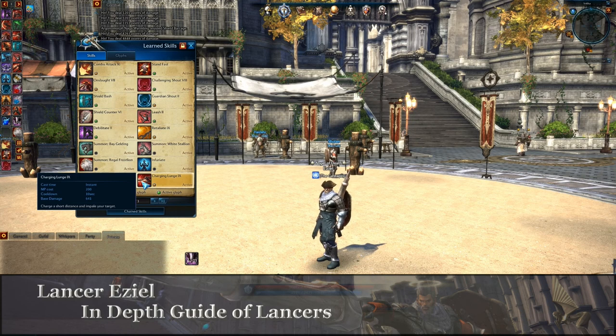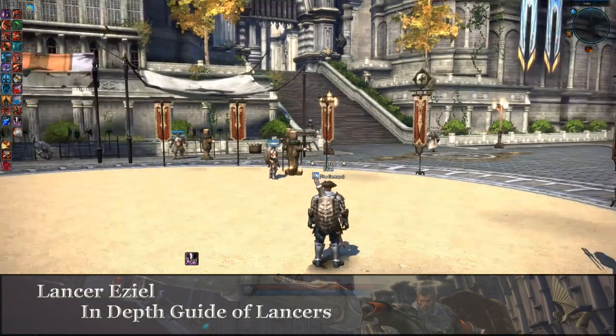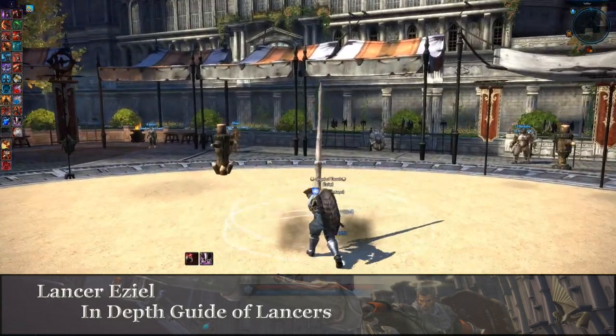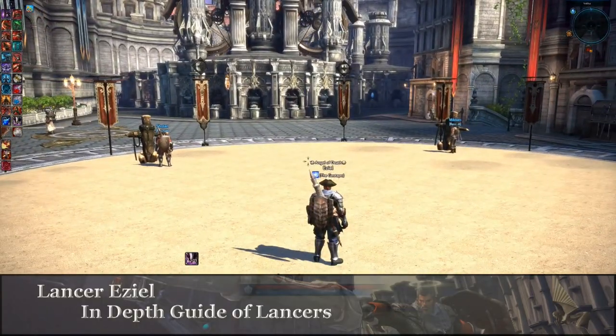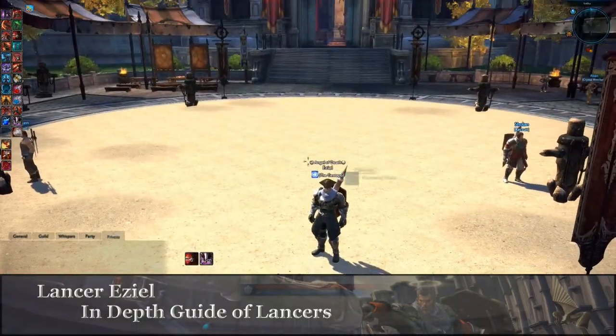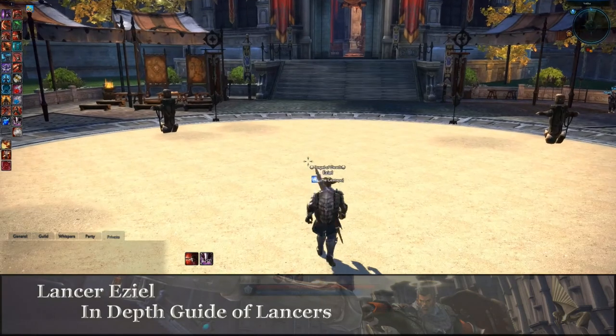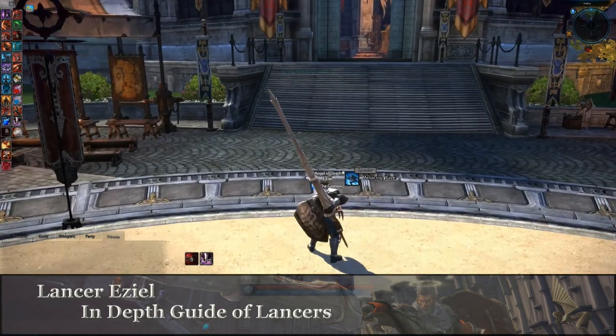Charging Lunge is going to be your bread and butter as far as gap closing. I've talked about Shield Barrage which closes the gap a little bit, but this is incredibly awesome. You probably get a good 10 meters with that. It allows you to catch up with people. The most annoying people in PvP are Sorcs, Priests, or Mystics when they do those teleports — it is fuming.